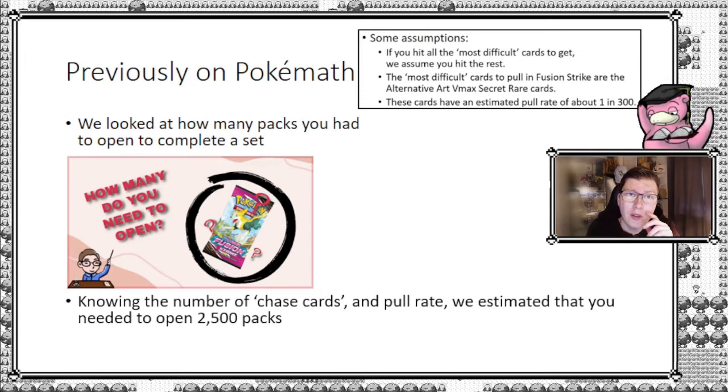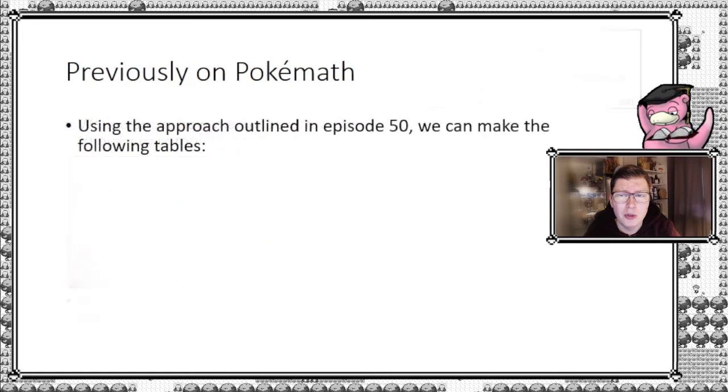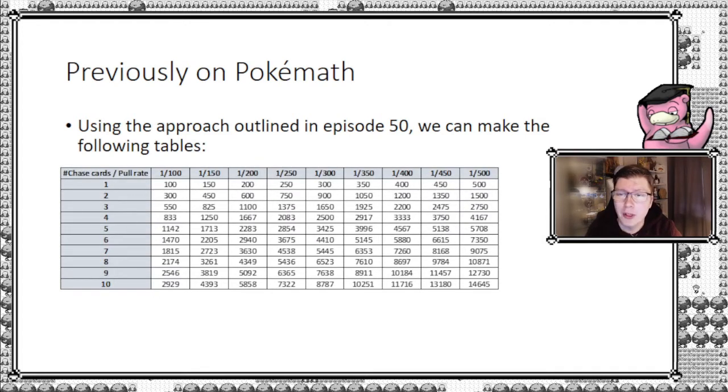We did derive that for that particular case in episode 50. Here we're going to generalize a little more so we can use it for any number. I've presented a table here, and what you should pay attention to is where the little red circle is — that's the estimate we had from episode 50. On the column we have four, meaning there were four chase cards — four alternate art VMAX secret rares. And in the row for 1 over 300 pull rate, you see two and a half thousand packs.